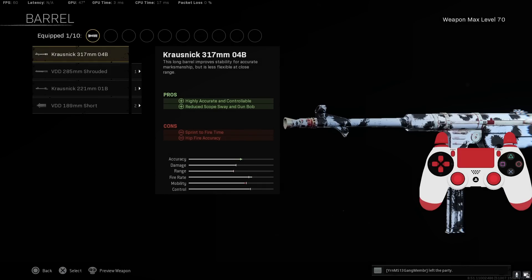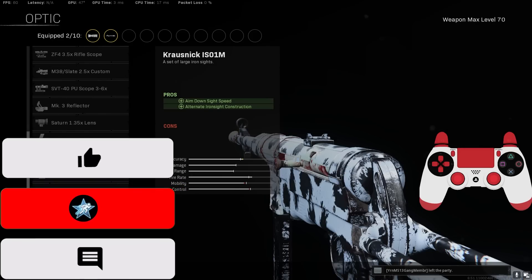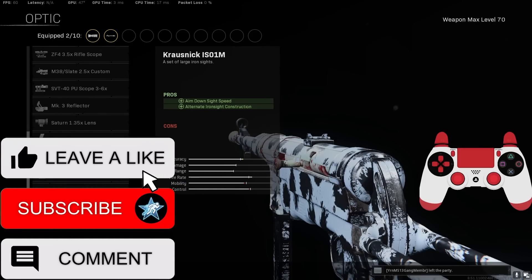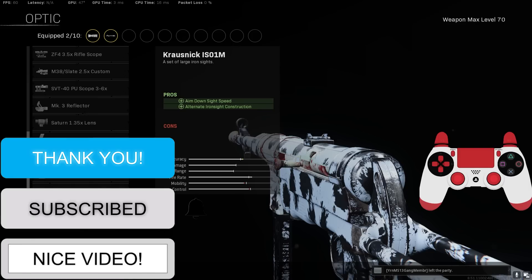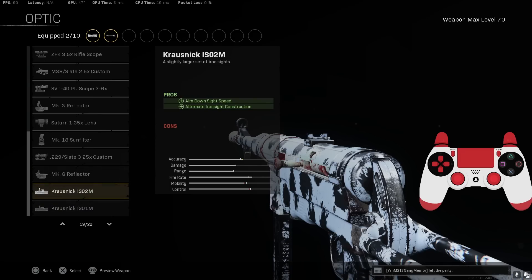For the barrel, go with the Krossbow 317mm — highly accurate and controllable, reduces scope sway and gun bob. For the optic, it's really personal preference: the Slate Reflector, the ISO 1m, or the ISO 2m. I prefer the ISO 2m for the larger iron sights, but try all three and see which one you like.